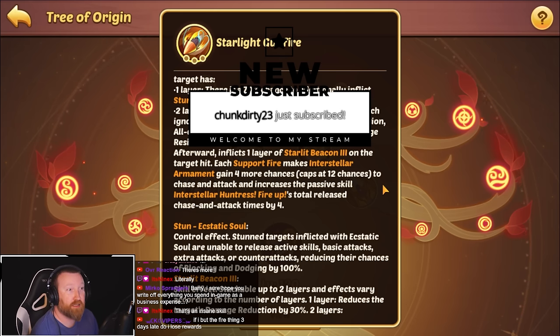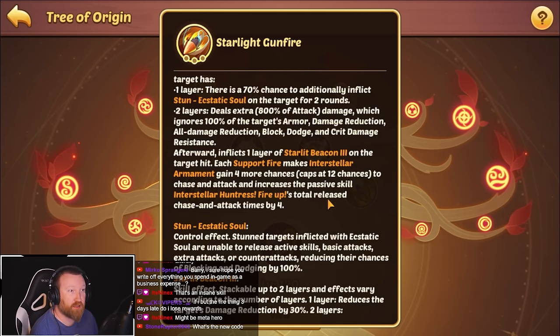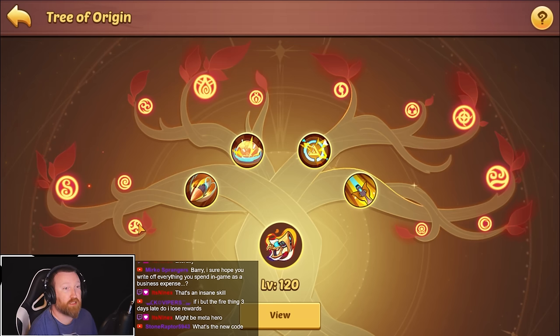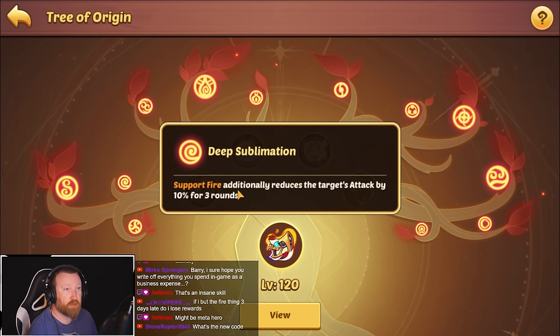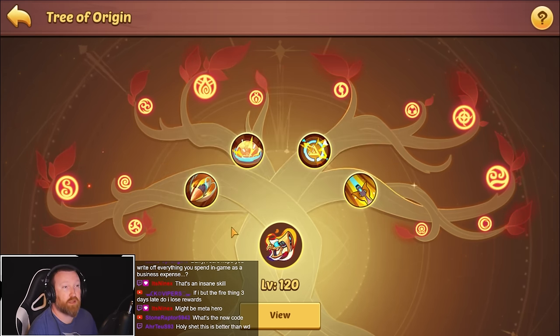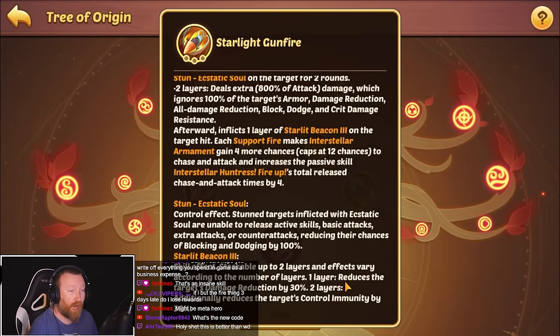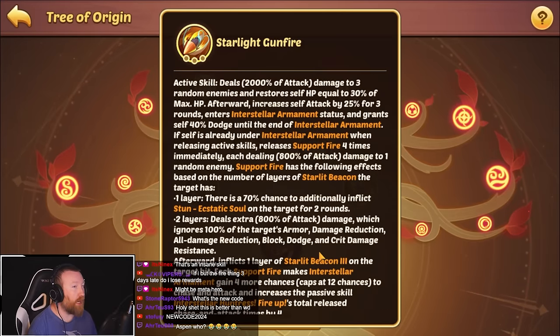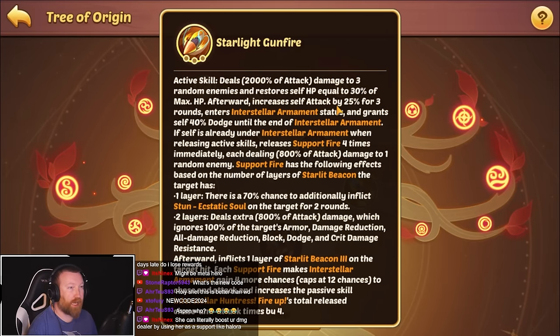12 extra attacks. The chase attack increases and the passive skill total release of chase attacks goes to four — holy cow, that's a lot of hits. Starlit beacon is a stackable skill effect up to two layers: one reduces the target's damage reduction by 30; two layers additionally reduces their control immunity by 30 — that is strong. Support also reduces the enemy's attack by 10%. When dealing damage to three random enemies, there's a 33% chance to inflict one layer of starlit beacon.